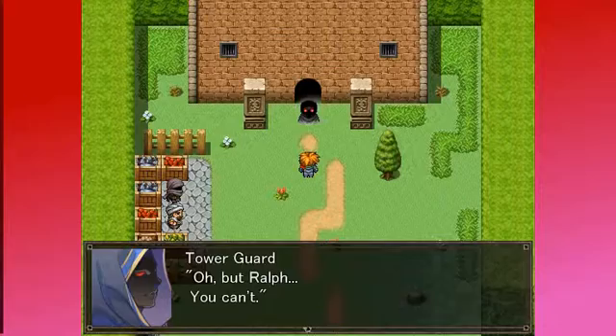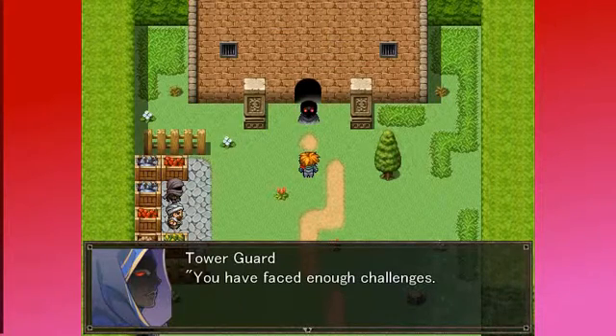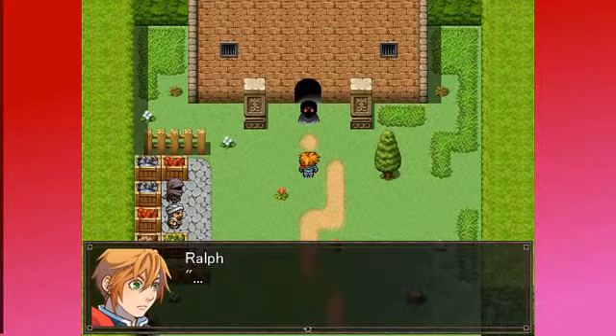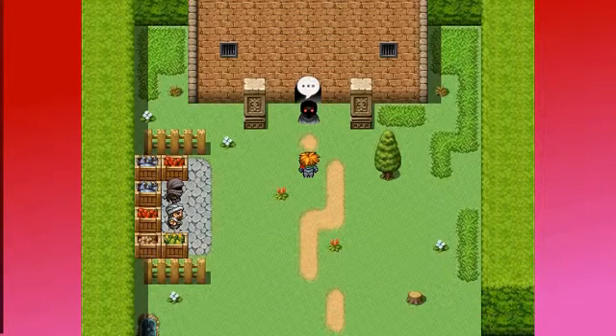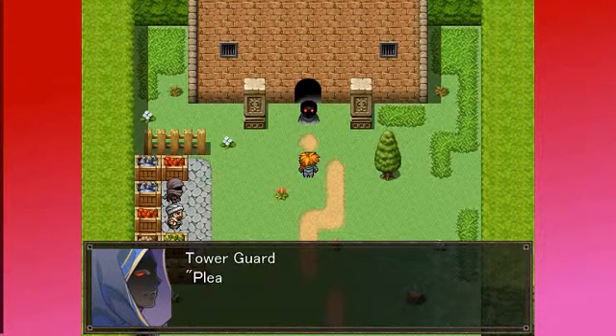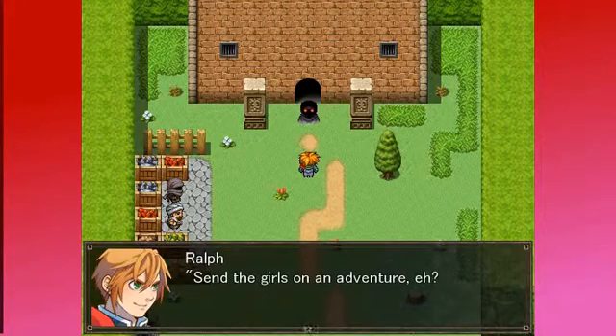Oh, but Ralph. You can't. What? You have faced enough challenges. This tower is better suited to those who are still inexperienced. It looks so sad. Just like, what? Oh well, if you say so. It appears you know some people lacking inexperience. Please have them challenge the tower. So the girl's on an adventure, eh? Alright. Got it.